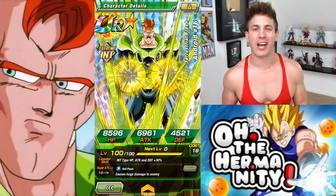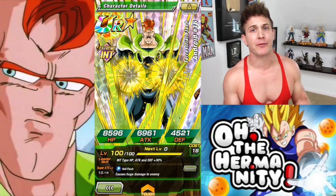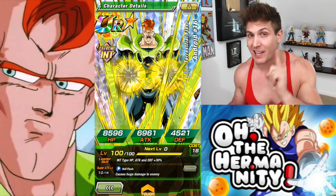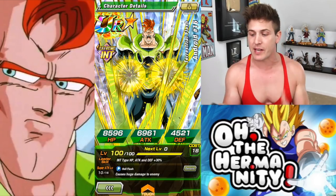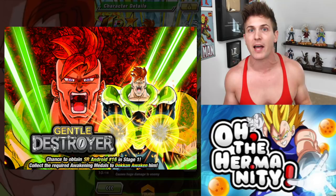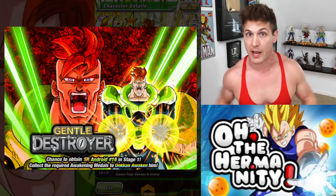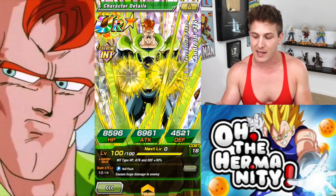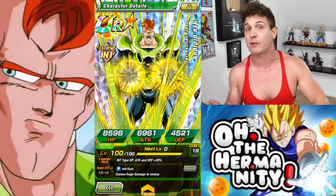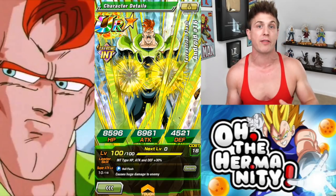Hey, what's going on Dokken fam? Welcome back to the channel. If you've been enjoying the videos, be sure to smash that like and subscribe button. In today's video I'm going to show you how to raise the super attack of terrestrial flash Android 16 from 1 to 15 without using any elder cards. Just in case you don't know, this is the Android 16 that you get from the strike event that comes every single week. If you're free to play, these are cards that you should be working on. The super attack maxes out at 15, and if you read the description of the event, it makes it very clear that getting the super attack to 15 gives a significant boost to the amount of damage they can do, so it's definitely worth it.